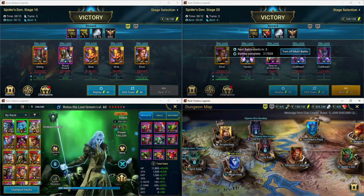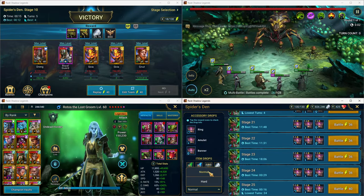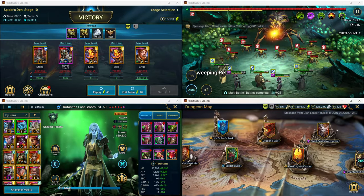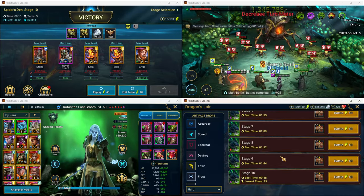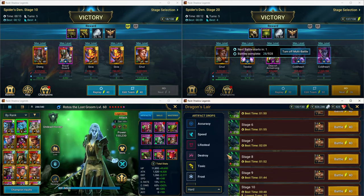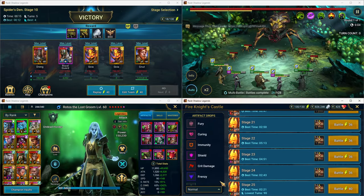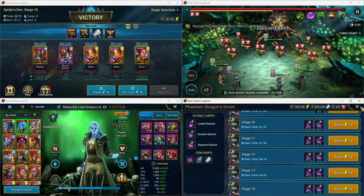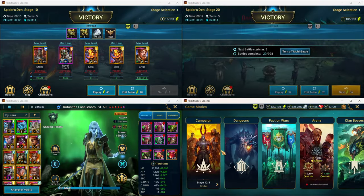For dungeons on hard mode — Ice Golem, I don't think we've touched hard yet. Spider is one of the easier dungeons and it's capable at stage 10 hard mode, though some reworking is needed. If you take over this account I'd build out Corvus with a regen build and have him solo stage 10. Fire Knight, Phantom Shogun, and Sand Devil could all use some work as well.